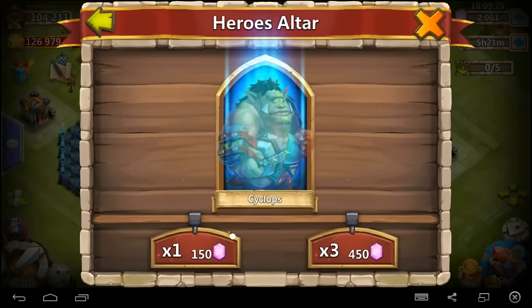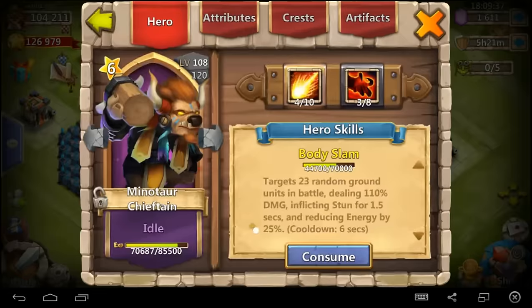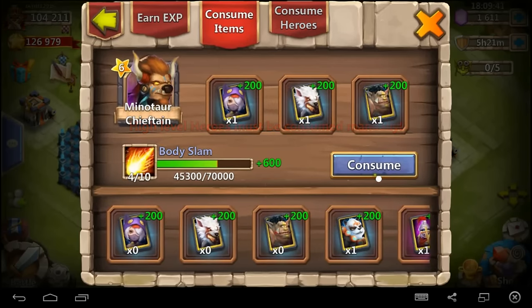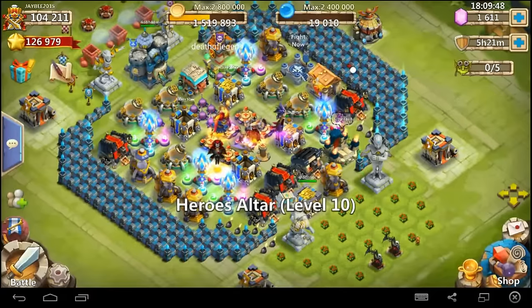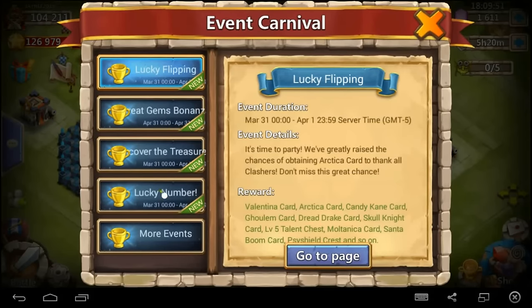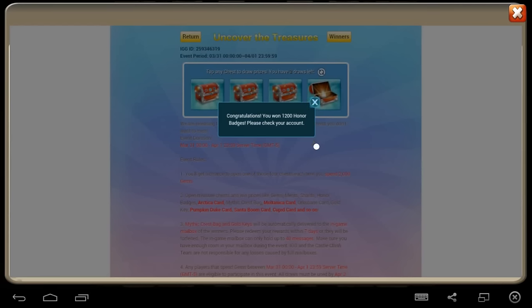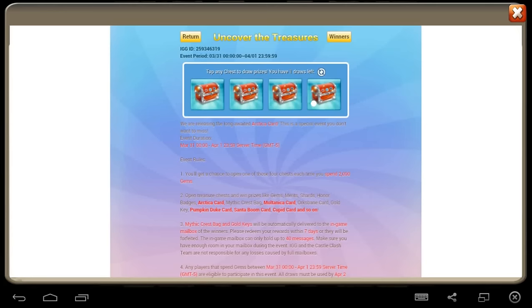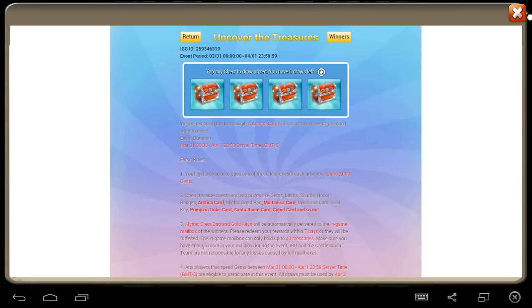Still got a couple thousand gems left. Cyclops, Assassin, Panda, and a Werewolf. Goodness gracious. It's not looking so awesome for picking them up unless we can seriously clutch it here on one of these next little cycles. We got 1,600 gems left. Let's go ahead and get the rest of our events done. We got Uncover the Treasure — we also have one more flip left. So who knows, maybe we'll clutch the Skull Knight in there. Let's start opening this stuff up real quick. Got 1,200 Honor Badges, 1,000 Honor Badges, and another 1,000 Honor Badges. So didn't get anything awesome out of there.